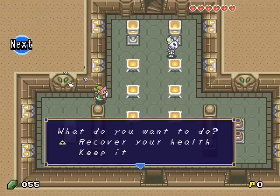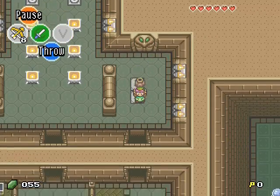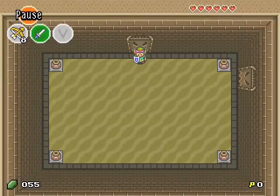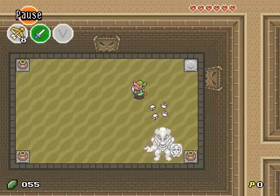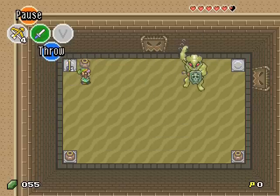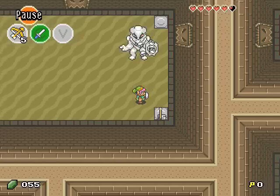Oh, fairy. And more hearts. So what comes next? What comes next is the mini-boss. So you can kill him with arrows, with pots, or even with your sword — but it's more dangerous.